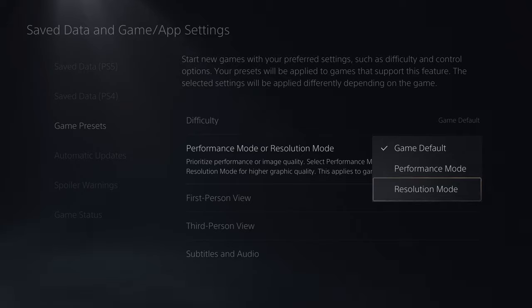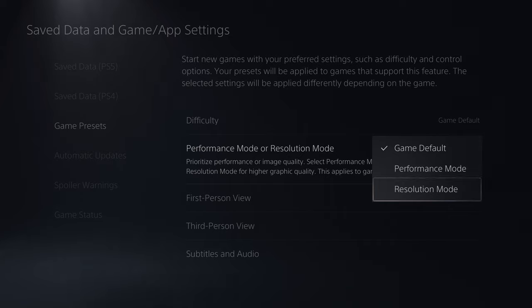In resolution mode, that's going to prioritize higher quality images at the sacrifice of frame rates. It might only run at about 30 frames per second, but it might be full 4K or maybe even up to 8K whenever we get to that. That will be used by default instead.